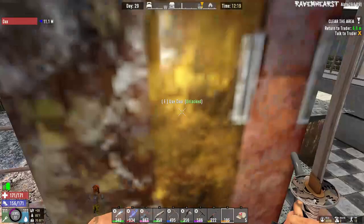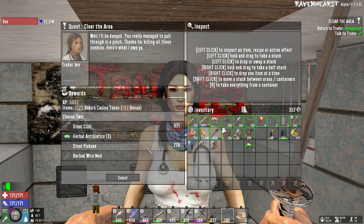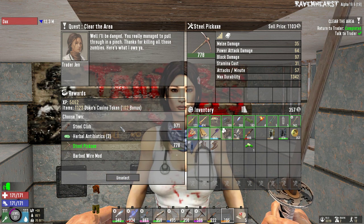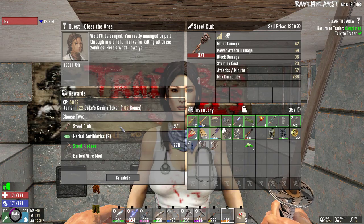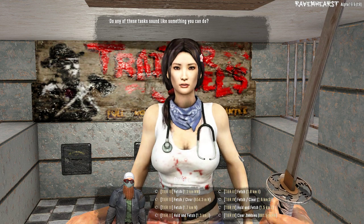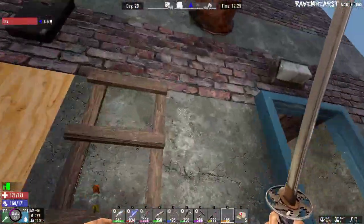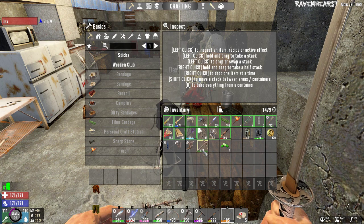Good job, I knew you could do it. 778 steel pickaxe, please. And you're doing clubs, right Dax? Yep. I got a 971 steel club I can pick. What? Yep, 971 steel club is in my inventory now. Nothing nearly as close. I'm going to give Dax his steel club. Thank you.